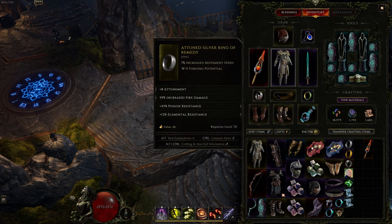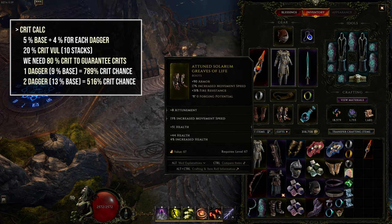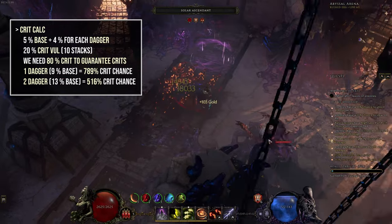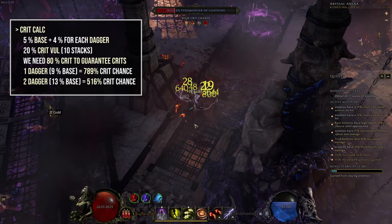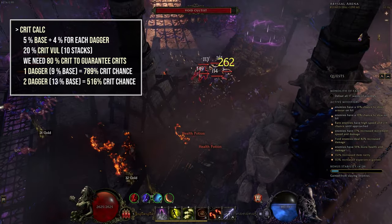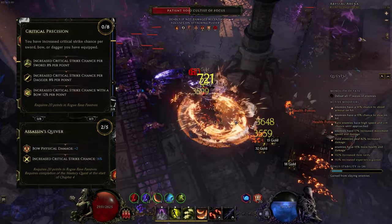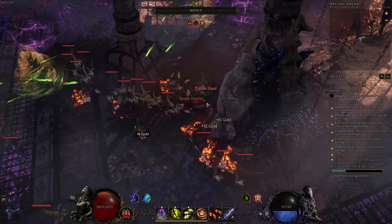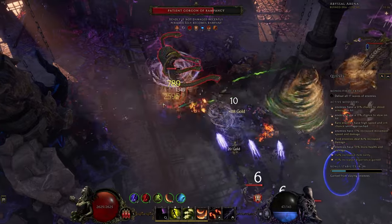First let's talk about critical strike chance. You have a base chance of 5% with an additional 4% from each dagger, which is quite decent. We further utilize Crit Vulnerability which gives us 20% additional chance to crit the target. This means we need to reach 80% to guarantee crits, requiring 789% additional critical strike chance for one dagger or 516% for two. We get some from Quick Detonation on the skill itself and some from passives like Critical Precision and Assets in Squiver. Everything else needs to come from gear, idols and blessings — it's really easy to get the right amount on this class, freeing up slots for increased damage, crit multiplier and further DPS scaling.